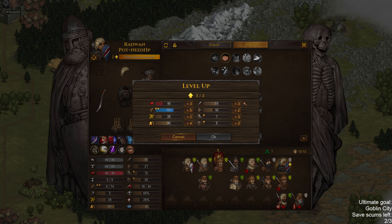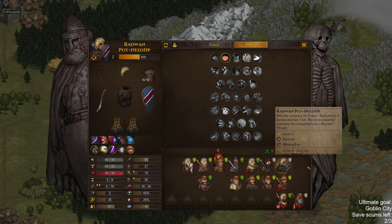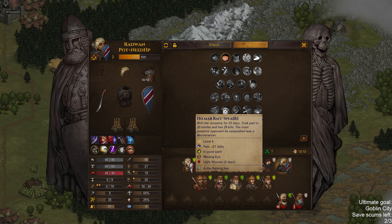Plus 3, plus 3. Yes, very good. Plus 5 fatigue — yes, sure. 40 hit points though, so this guy might die pretty easily at some point. Sad music. Contract complete — what was this? This was a caravan to Jadeburg.